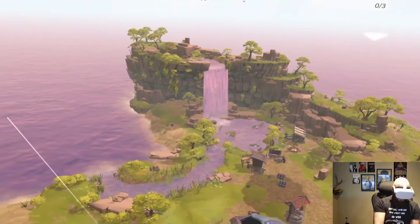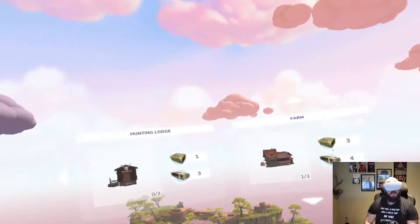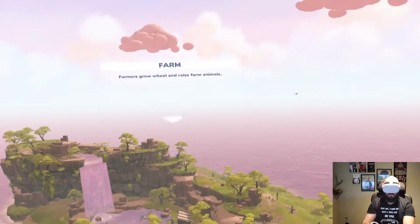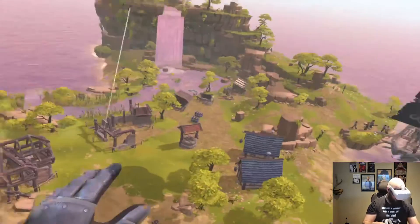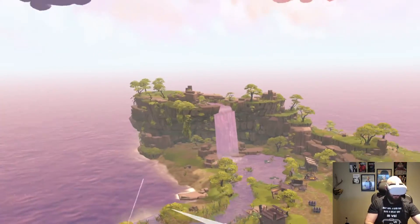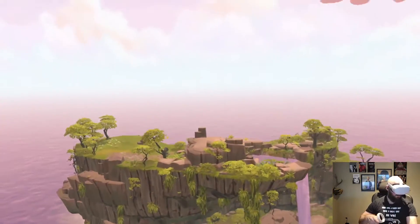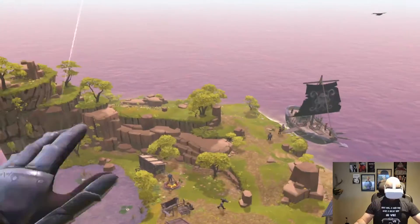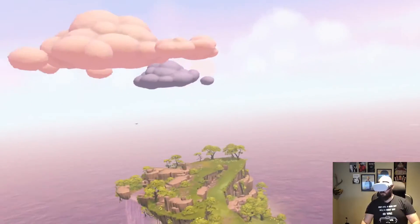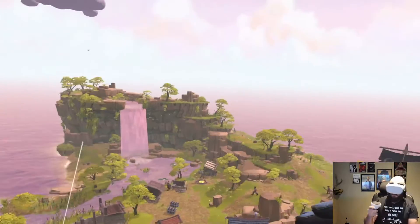Searching through the menus — not under food, not under tavern. Eventually find it: hunting lodge, farm — there it is. Though this is a horrible spot for the farm placement. I also check for animals — I thought I saw a deer but there are no deer on this island, so I don't need a hunting lodge after all.